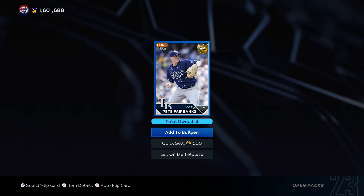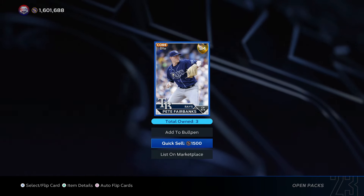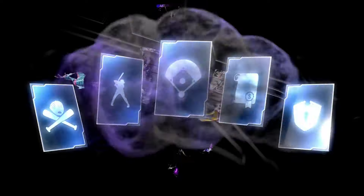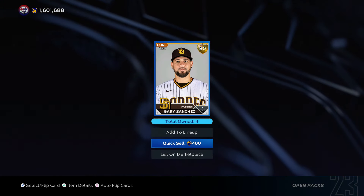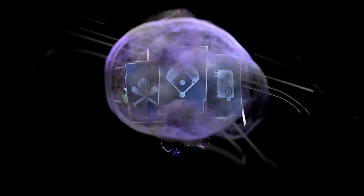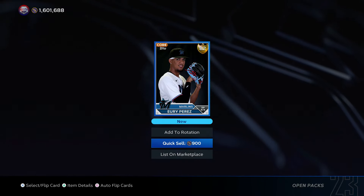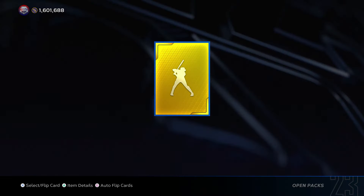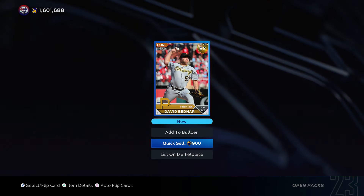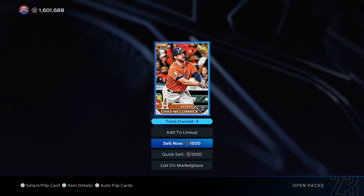Here's an example of how these packs work. 84 overall — it's random. This 84 overall says he's 1,500 stubs, but an 84 overall is going to be a lot higher value in MLB 24. 80 overall — maybe we lost 200 stubs there, but that first pull we probably made like 3,000. 82 overalls are usually the ones where you're breaking even; 80 and 81 you're probably going to lose a little bit of stubs. But really 83 and 84 overall — this method's going to be insane in MLB 24.